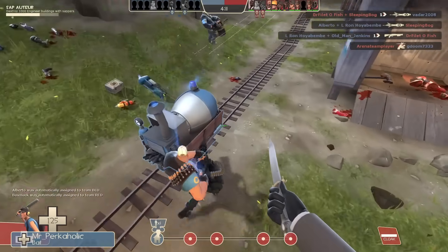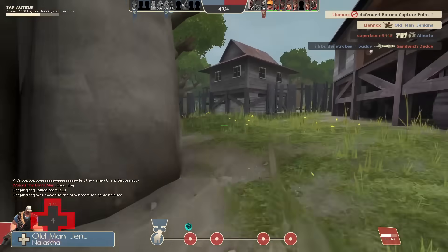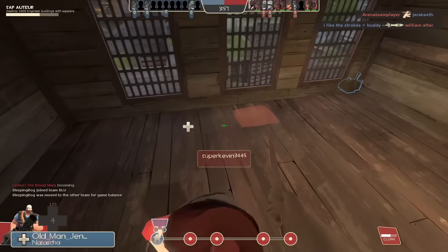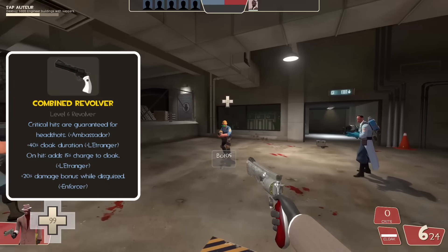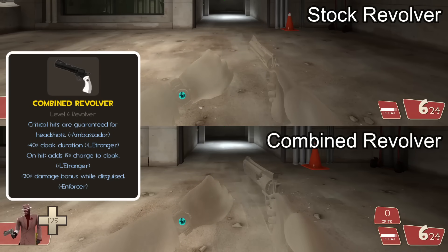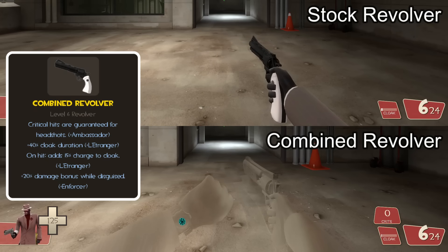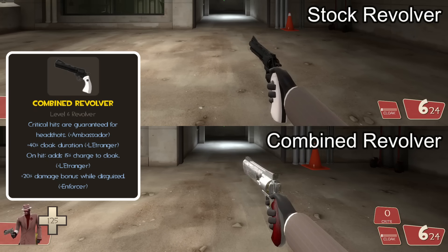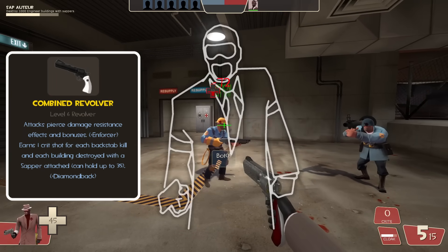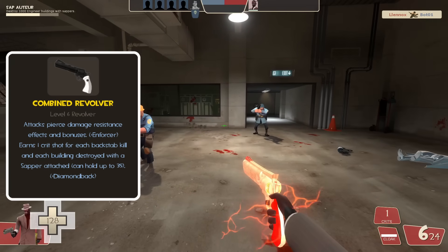Now that we have a base for the revolver, let's look at the combined stats. We're going to start with the positives, then the negatives, then any extra stats. Starting us off, this new revolver has guaranteed critical hits for headshots. There is a 40% increase in the spy's cloak duration when this weapon is equipped. Upon hitting an enemy, this weapon adds 15% of the spy's cloak charge back, and also does an extra 20% damage while disguised. Attacks from this weapon pierce through damage resistances, and this weapon earns 1 guaranteed critical hit for each backstab or building fully destroyed by a sapper.